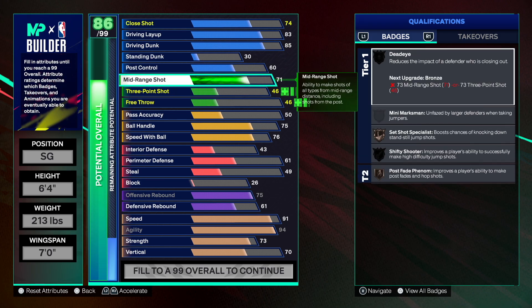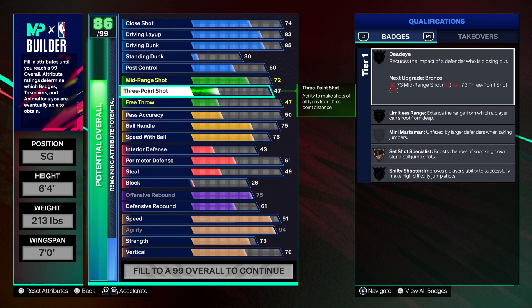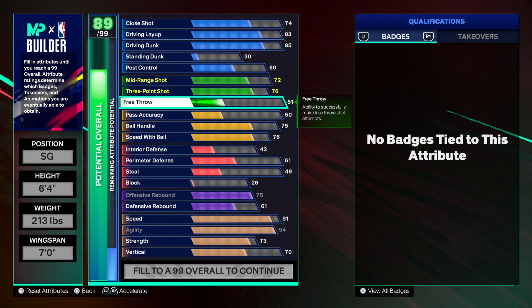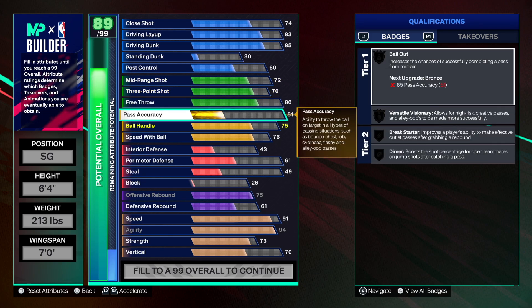For mid-range I went with at least 72 so we can hit the wide-open ones, and we can hit wide-open three-pointers with a 76. Six-four and below just gets way better attributes — that's how 2K is catering right now. Going 80 on free throw so we can hit consistently at the line.